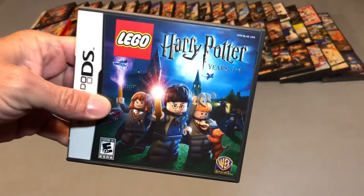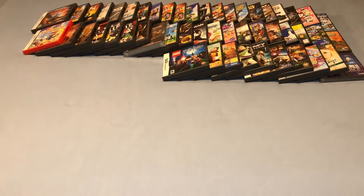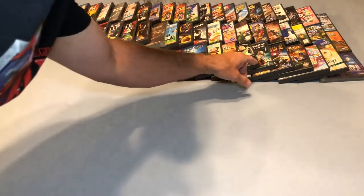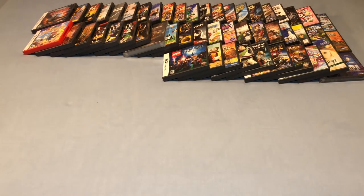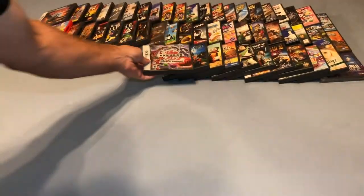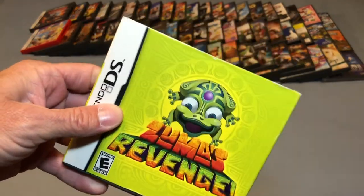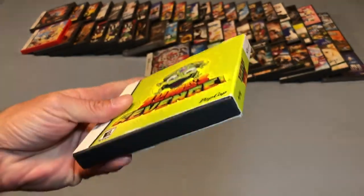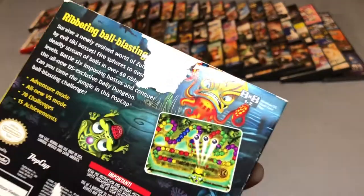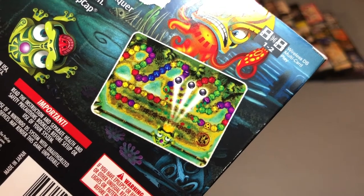Then we have Harry Potter Lego Years 1 through 4. I don't have 8 and 9. Bakugan Battle Trainer. Zuma's Revenge — this one's pretty cool, it's got a slip cover, which a lot of DS games did not have, except the back's got a little part torn off. But this is a puzzle game.